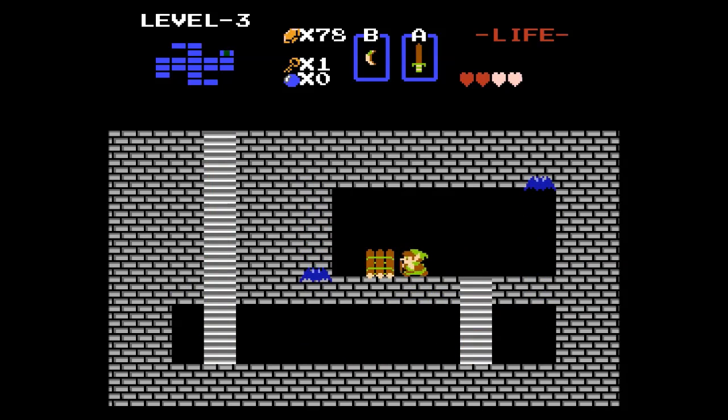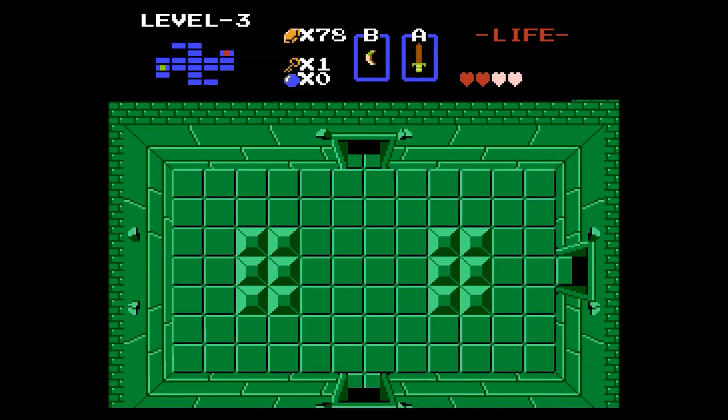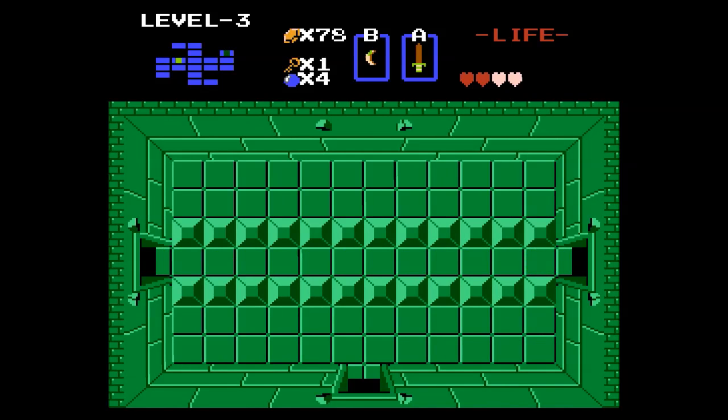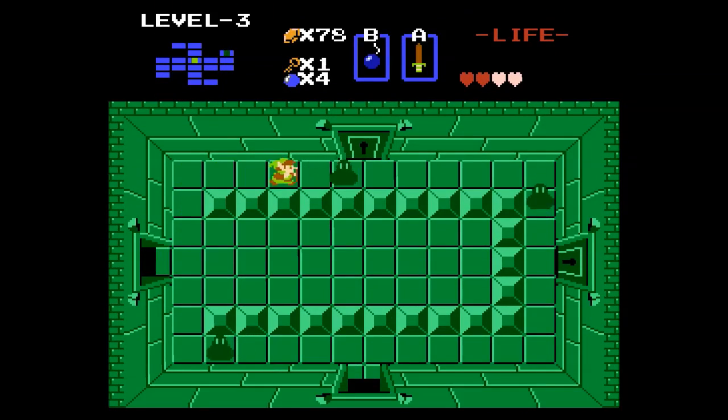That looks like a... this is the Contiki. I got myself a raft! I'll bet I can get that heart, and I'll bet I can leave from that dock now. There you go. Now we're talking. Let's go north here. What's up in this room and the one to the right? I can get a key - let's grab that. And I can get these bombs. I feel much better now that I've got that - I feel like this is all worthwhile now.